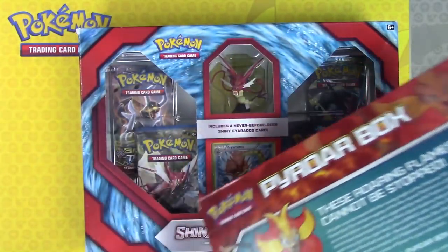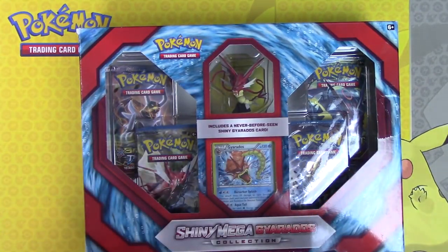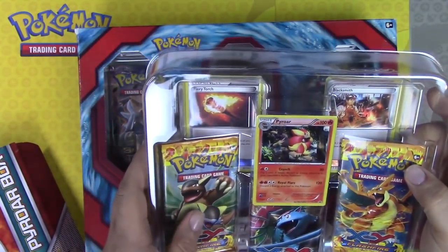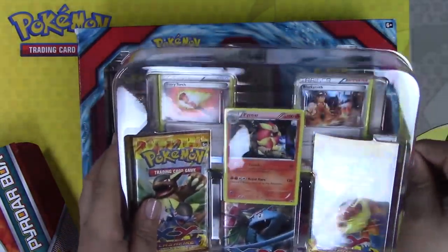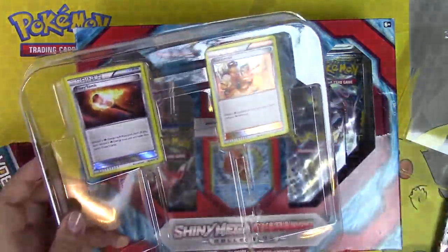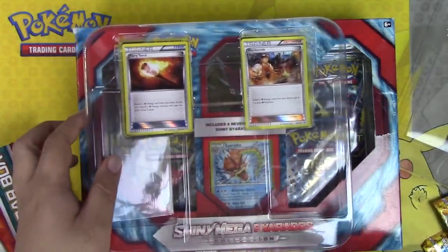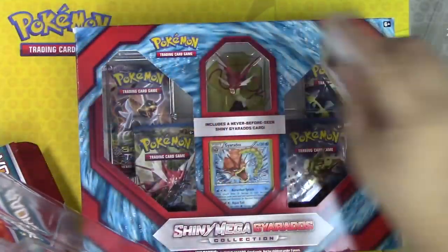So in this box it has two Flash Fire packs and a XY pack and a promo Pyroar, and it comes with a Fiery Torch and a Blacksmith, and you get a promo code. You guys can have that promo code. Let's get this opened.